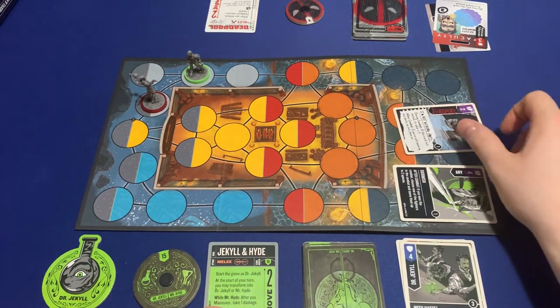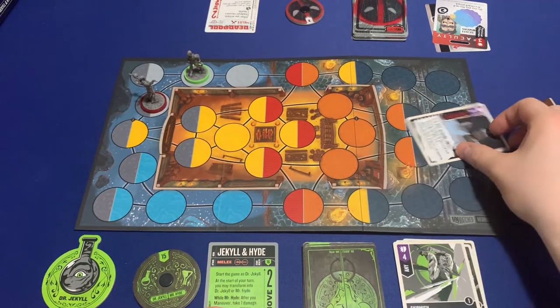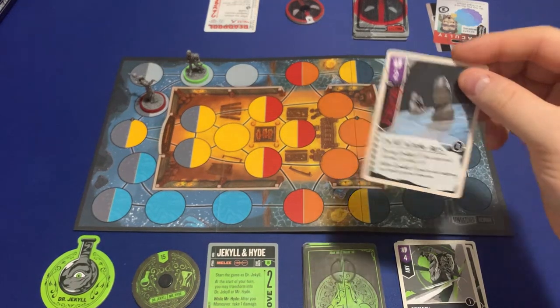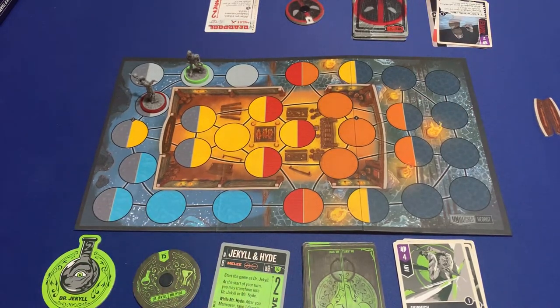It would be five to four, and after combat if I won — which I didn't — I get to choose one. Your card says: after combat if you are not wearing any pants, go put some on. I'm wearing pants, so we're good. Those are your two actions.